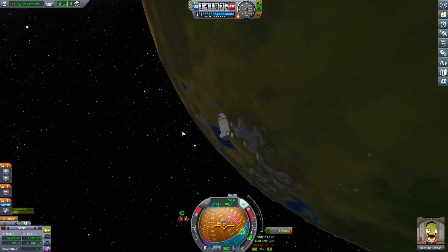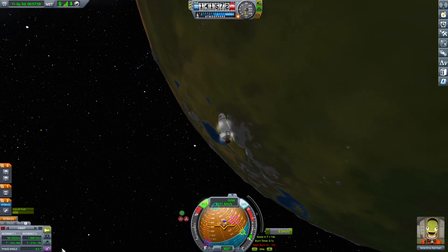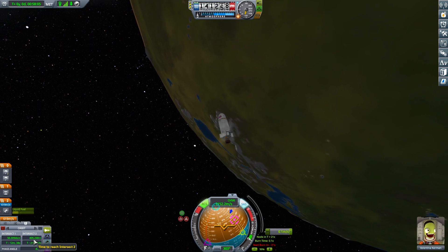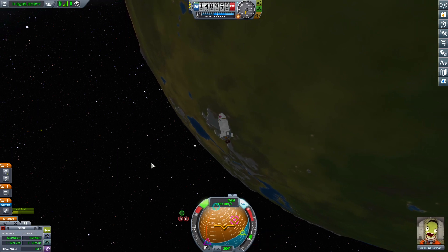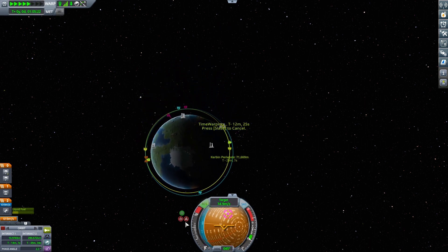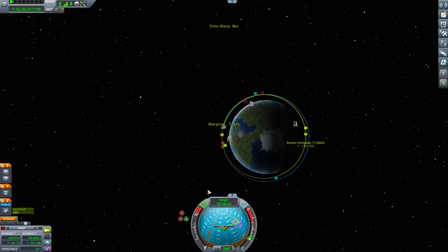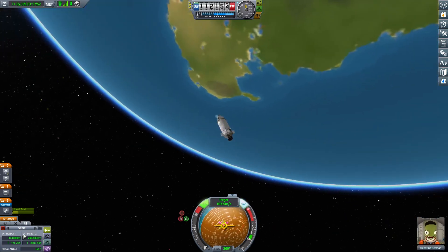Burn complete. Now I'm using RCS thrust to refine the approach. I can see the intercept node — intercept two is the one I'm really watching. I'll keep trimming until I'm closing at about 10 meters — a little close, but let's risk it. I'll time-warp to that intercept point, then switch to target retrograde so Val can hold that attitude. You can see our orbit has shifted slightly because the RCS was still on.